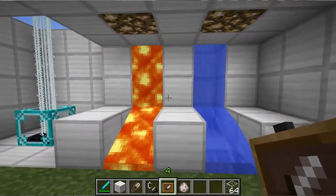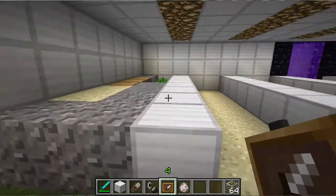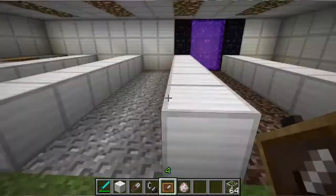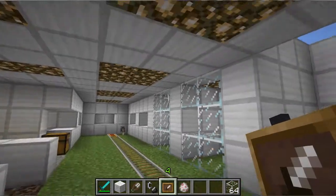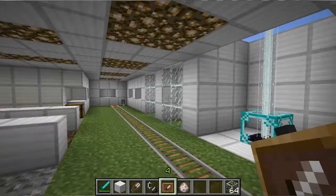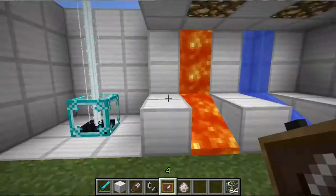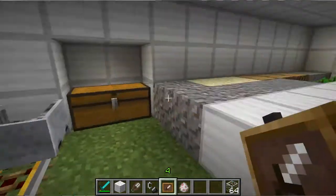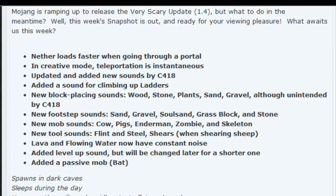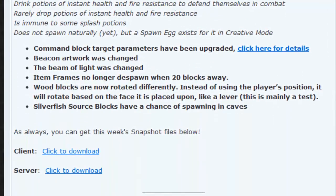As always, there are numerous bug fixes, and supposedly there are new sounds for everything — stepping sounds for mobs, stepping sounds for blocks, block placing sounds, just all kinds of new features and bug fixes. I'm really excited about the bat and the witch. Hopefully the witch spawns naturally in a cool place. I'll have some links in the description below, so be sure to like, comment, and subscribe. Thanks for watching.